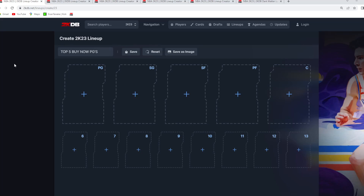In this video I'm going to be going over the top five best buy now cards at each position right now in NBA 2K23 MyTeam. A buy now card is any card under 100,000 MT. Cards that are bids at three, four, or five hundred thousand won't be included. Any card in these top fives will be under 100k, and tons of cards have now fallen into that buy now price range. We'll cover point guard, shooting guard, small forward, power forward, and center.